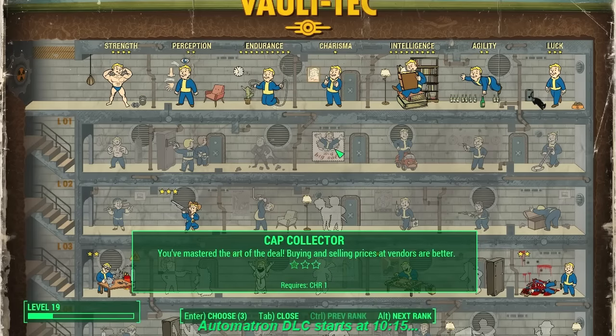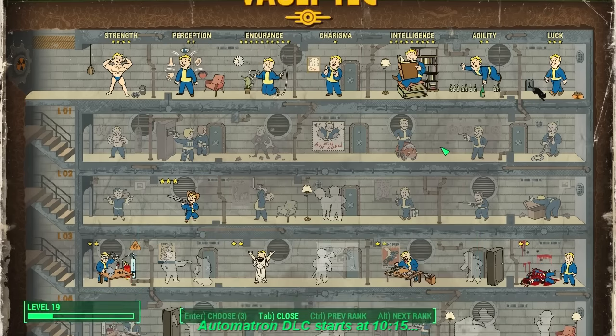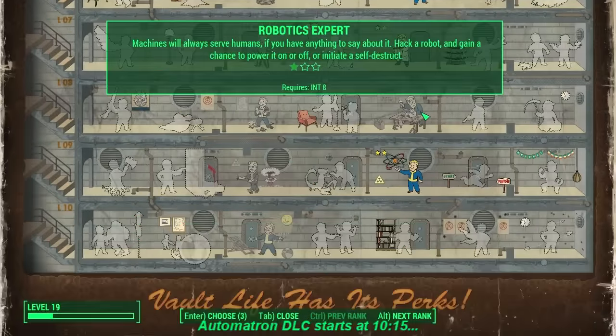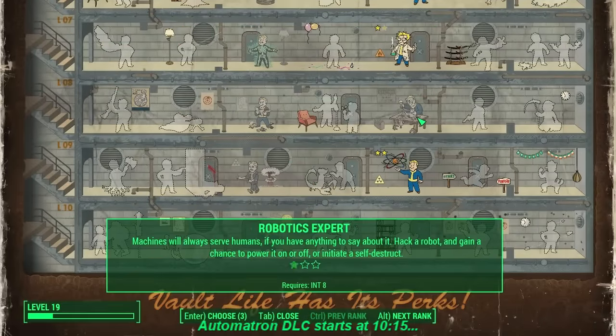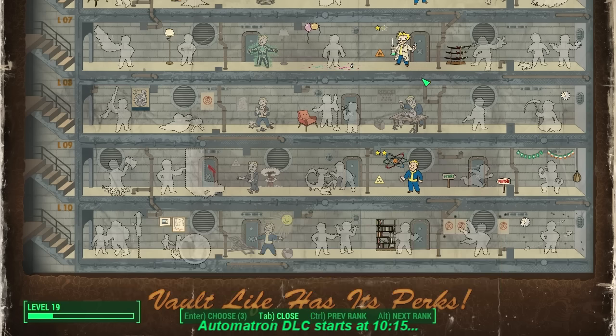No points in Charisma — I have absolutely no charisma. Intelligence I've got all the way up to 9. I originally put it up to 8, then went and got the Intelligence bobblehead at the Boston Public Library, which is very easily acquired. I got it up to 9 so I can get the Nuclear Physicist perk, which will make my fusion cores last a lot longer. Very important.